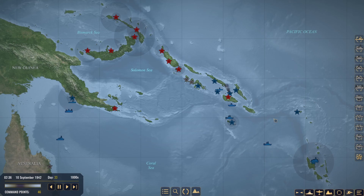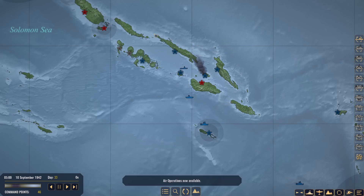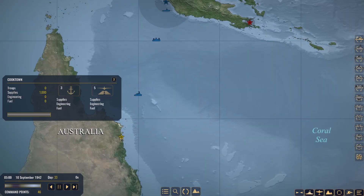Things are kicking off pretty quickly. Just prior to starting this video, there was a large contingency moving southbound along the Isles of Santa Isabel. I also noticed that we took all of our troops — stupid on me — out of Cooktown.